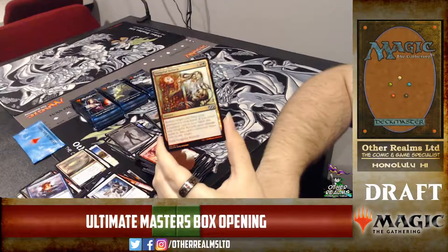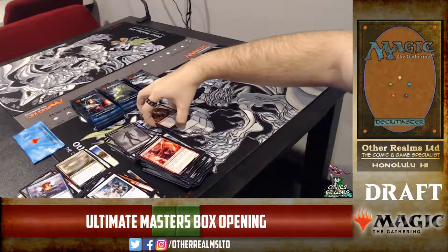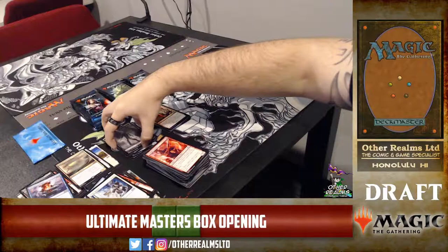A nice foil — sweet Vengeful Rebirth with new Seb McKinnon art. He likes that more gothic style.